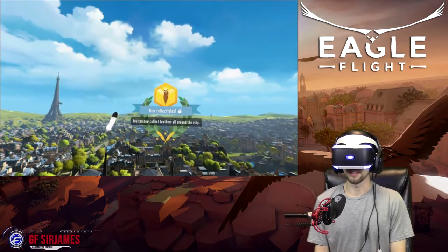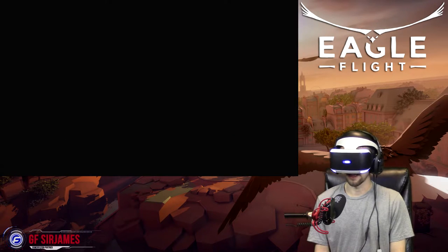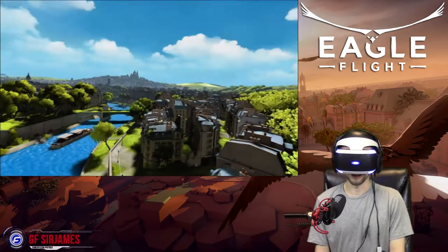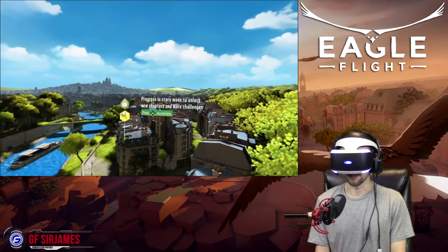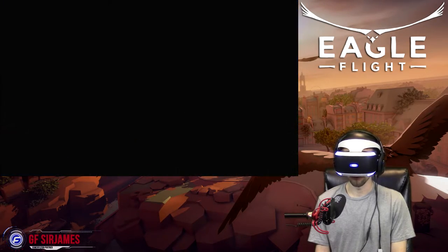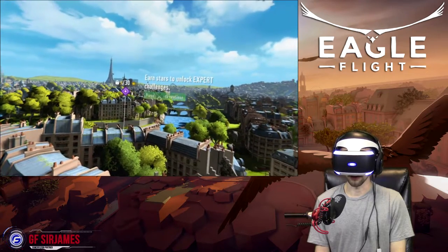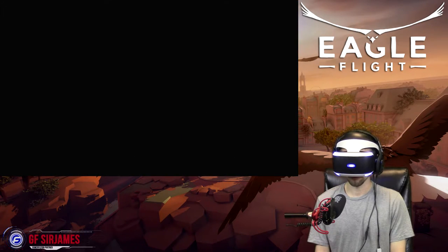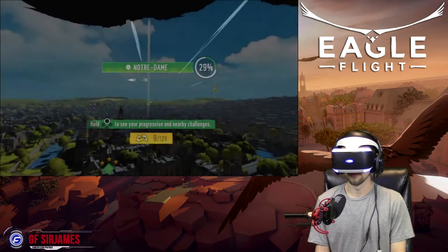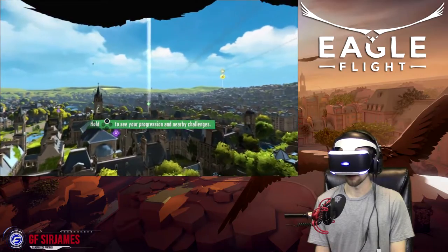So there are collectibles in the game — new collectibles. You can now collect feathers all around the city. What do they unlock? Customize your eagle? Progress in story mode to unlock new chapters and more challenges. Earn stars to unlock expert challenges. So we have 9 out of 30. There's a lot more to this story mode option.